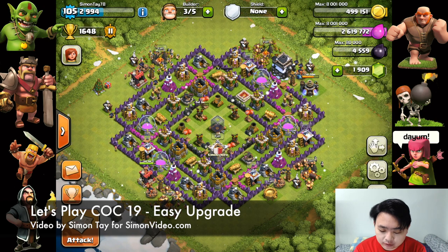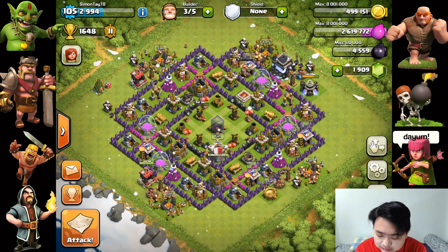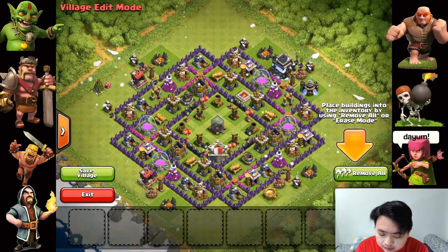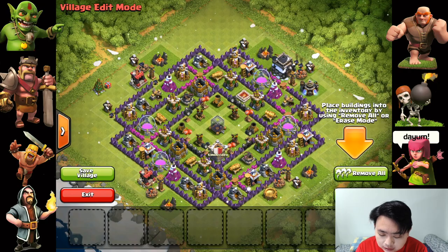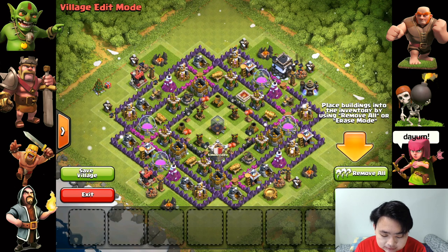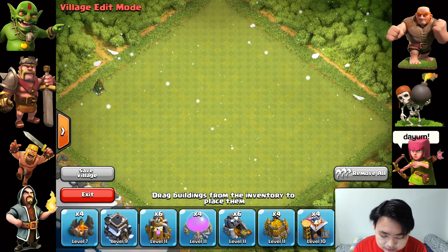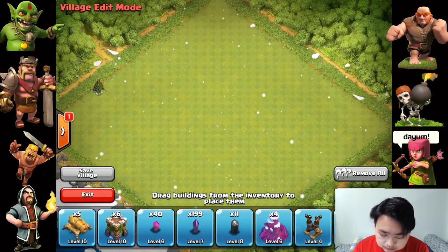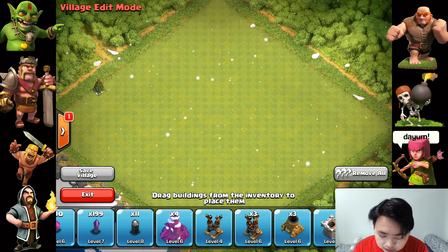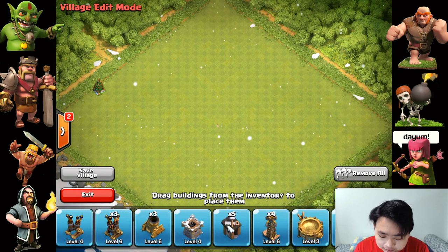A very easy, very quick way of doing it is by going to the village edit mode on the right side. You can see there is a little hand — just press on the hand and there is this 'Remove All' button. Press 'Remove All' and you can see all the buildings on the bottom side, what level they are. Buildings are separated out — for example, level 4 air defense and level 6 air defense are separated into two.